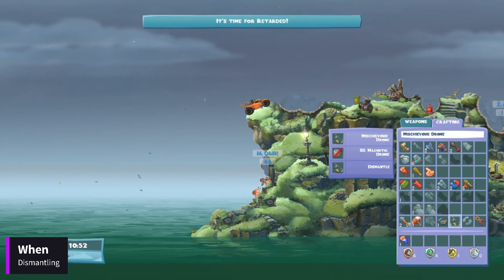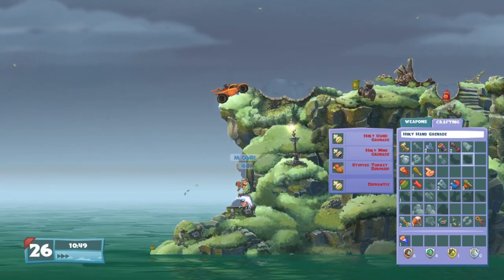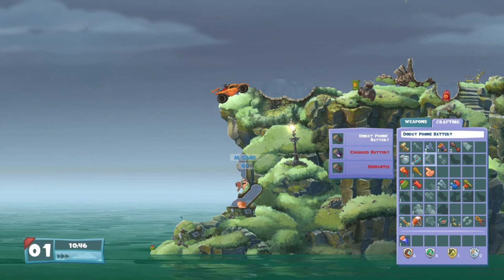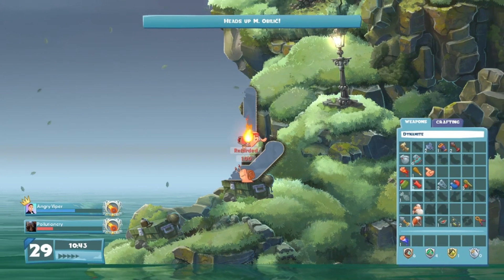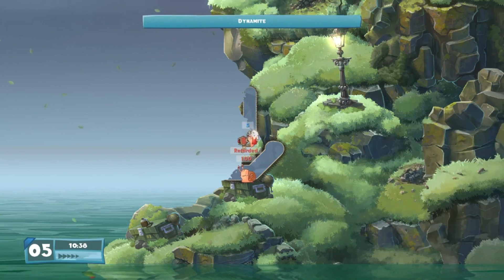The timing of dismantling weapons is not as strict as it is with crafting them. You can do it at any point during both your and your opponent's turns. However, sometimes you might want to wait and dismantle a weapon in the last few seconds of your opponent's turn or during their retreat time. The reason is simple: you might actually want to craft something based on their actions, and having to cancel the dismantling process first can cost you precious time.